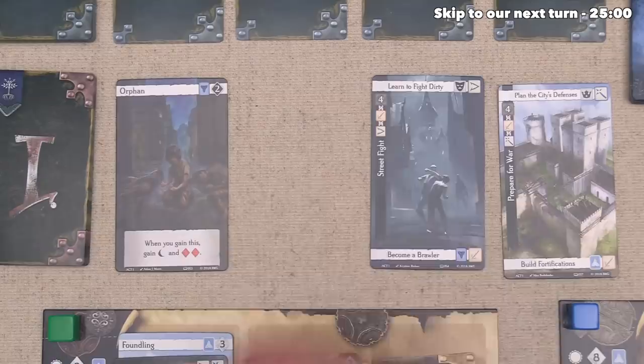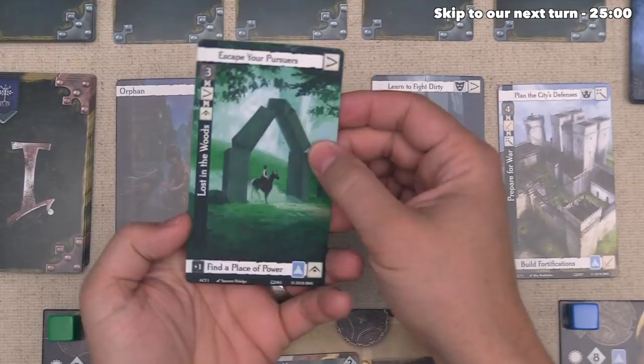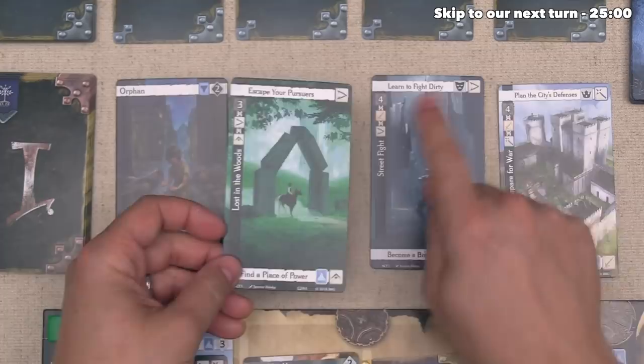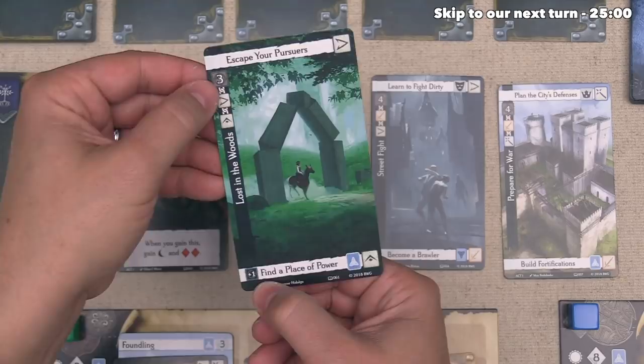Blue is done with their actions, finishing their turn by drawing another Act 1 card — a challenge called Lost in the Woods. It applies toward Dexterity and Wisdom and is only a three to accomplish — lower than the fours we've seen. Along the top, Escaping Your Pursuers in the Woods adds one Dexterity for the rest of the game. The other option adds plus one to the difficulty but lets you find a Place of Power, giving one Wisdom and a Hero card.